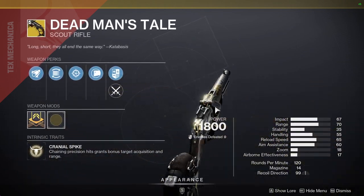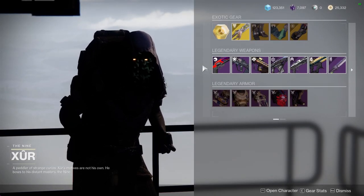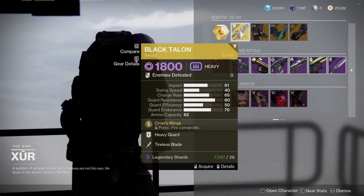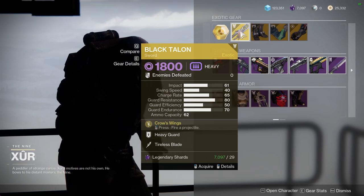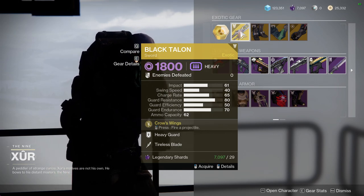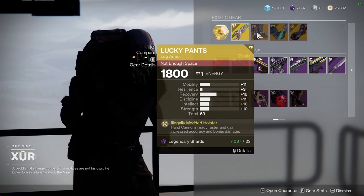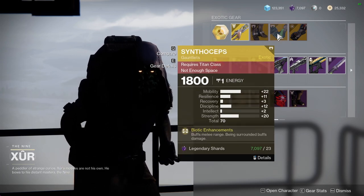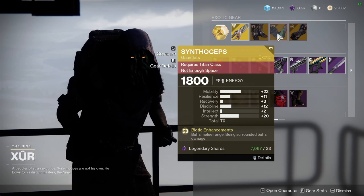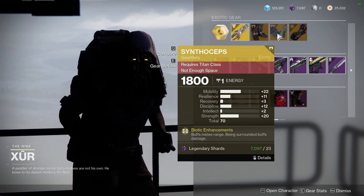Snapshot Sights is fine if you're using it that way. For the exotic Black Talon — it's a really good PvP weapon. It's a sword but you get a third-person view and can also fire projectiles, which is really cool. Then Lucky Pants with some very mediocre rolls.